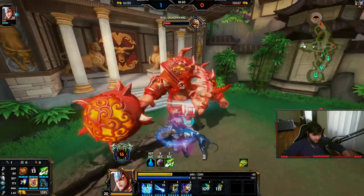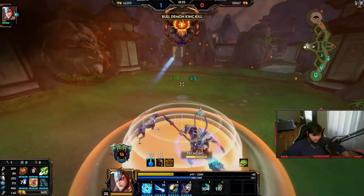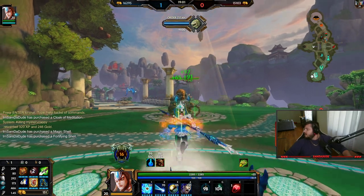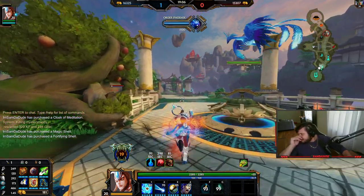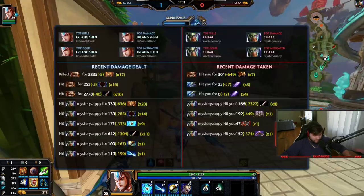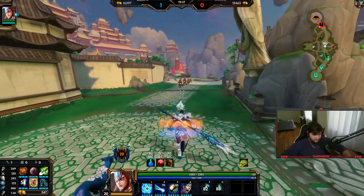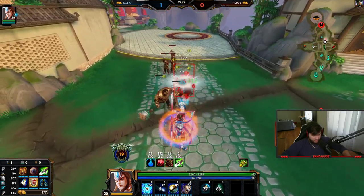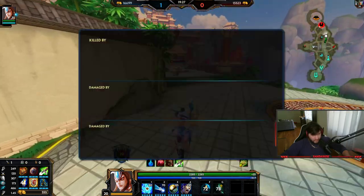Shout out to my boy Mannequin Mace for bringing me this far. He's hitting me with a ton of damage when he ults and uses his 1-2 combo. He's hitting me for a ton of damage. And even though I'm killing myself on his thorns realistically, it doesn't matter.